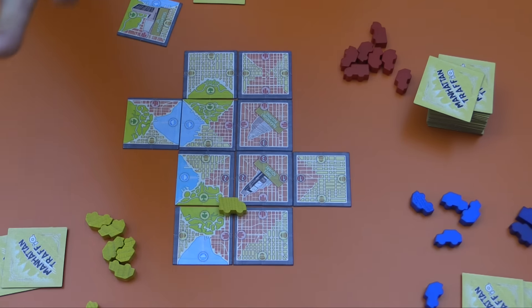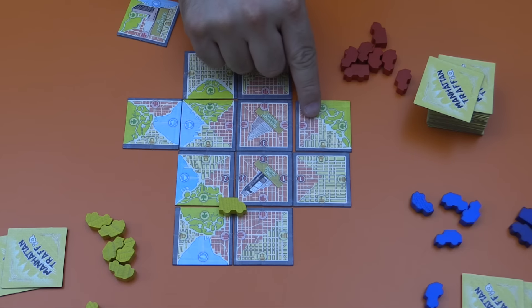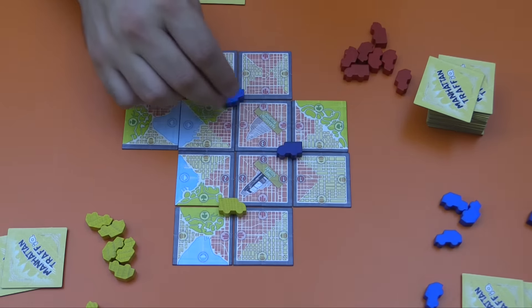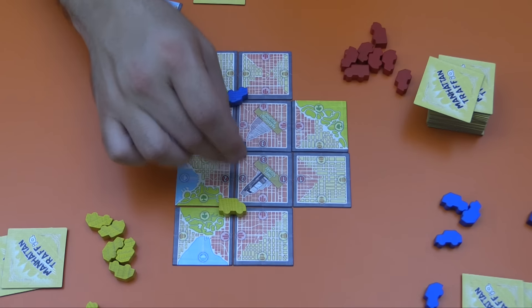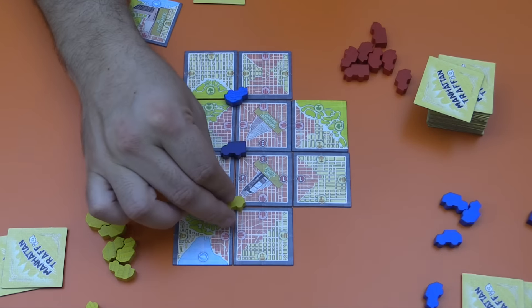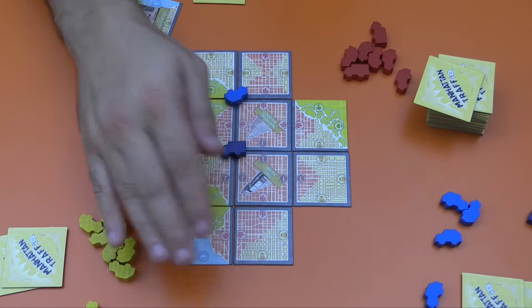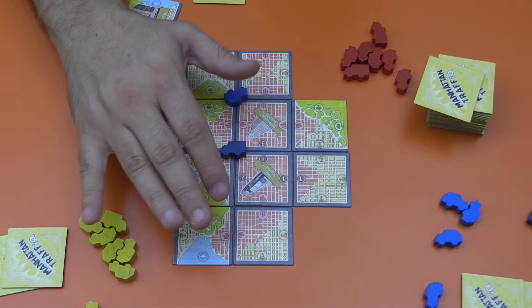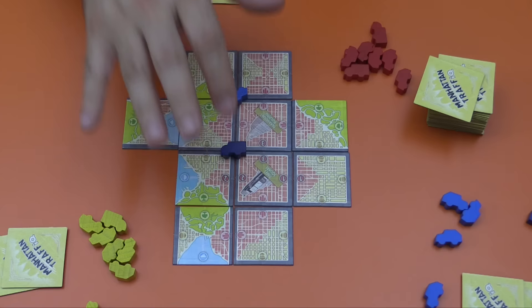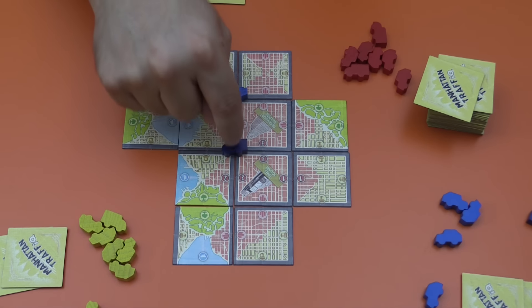It works the exact same way when you move a vehicle. If the blue player puts a truck somewhere and moves it — trucks move a single space — we are now competing. For example, one plus two to three versus a truck being just two, so yellow's truck is out. Ties do not push you out, and if you are winning vertically but losing horizontally you do not get pushed out — only the active player can kick others out, and you are never kicked out when you are the active player.